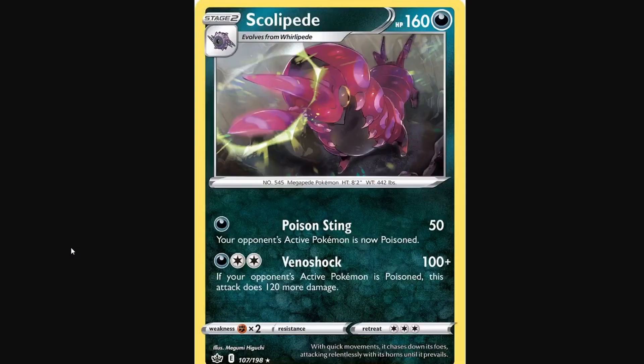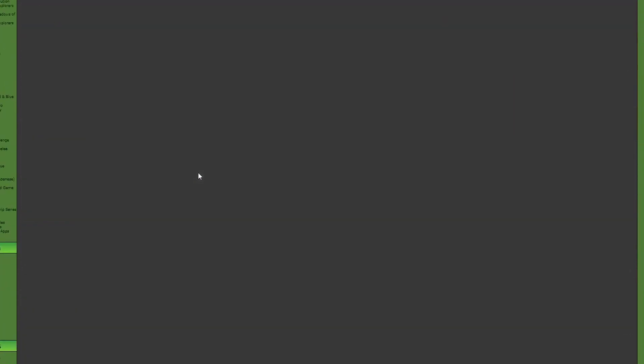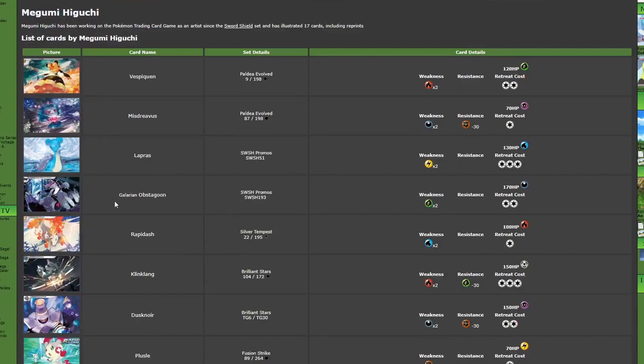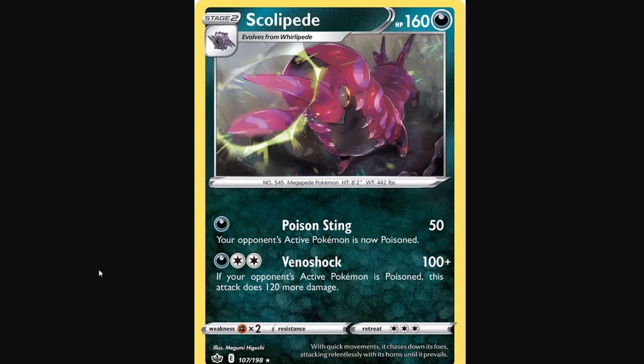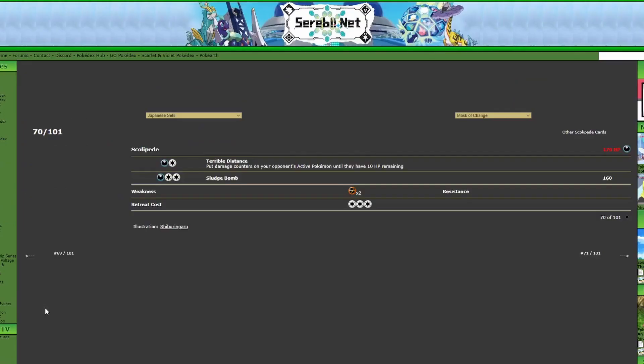Next we have this one from Chilling Rain. This one is by Megumi Higuchi — I don't think they have a lot of cards, just a handful. This one is nice. I really like the colors on this one. It's like you have the background that's completely muted and kind of grayed out, then you have the Scolipede in the foreground where it's attacking with its horns and creating a little circle. It looks very upset, but its eye has a lot of shading and detail, and so does the rest of its body. I like the sunray effects exploding off of the card. That might be my favorite one so far.